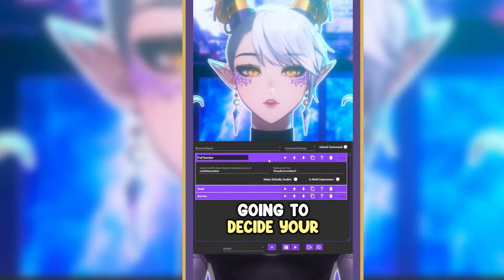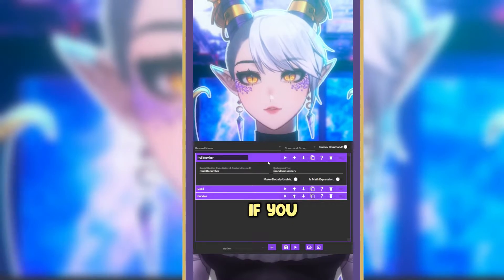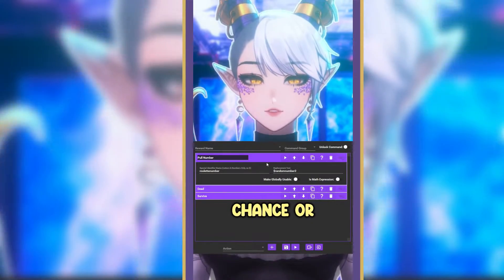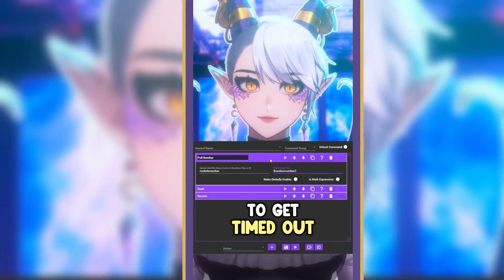Your poll number is going to decide your chance. So right now at random number two, it's a 50-50 shot. If you want to make it a higher chance or lower chance, you'll just edit this number here. So if you make it a four, it'd be a one-in-four chance for them to get timed out.